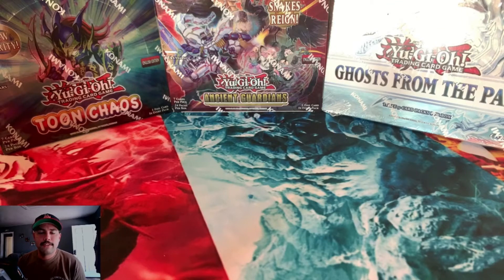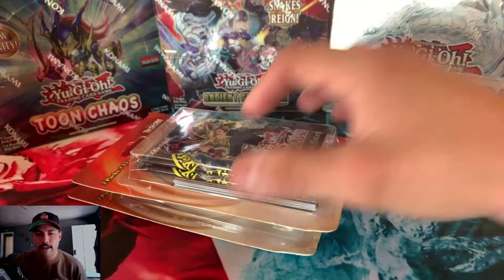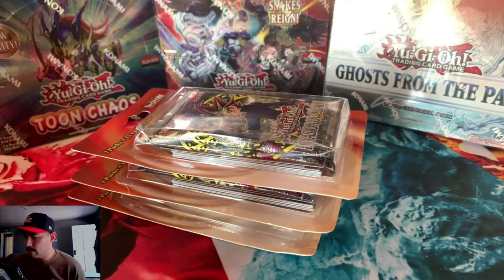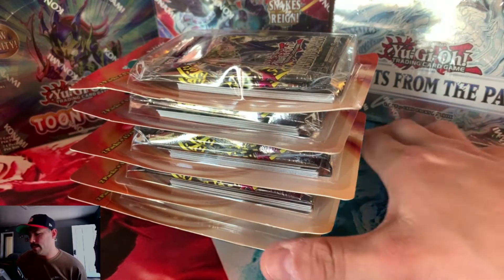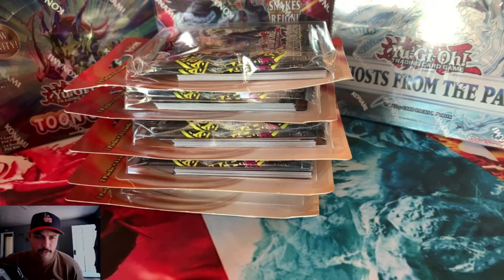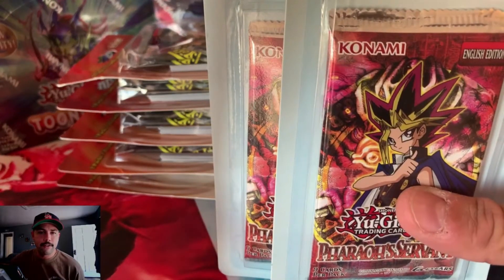Alright, it is the weekend. I am so grateful for it to be the weekend. But before I go ahead and start enjoying myself, I thought I'd give you guys another video before the weekend starts. What I got today are some blisters — Invasion of Chaos, more Invasion of Chaos, a whole lot of Invasion of Chaos. And there's also some additional cards in there as well. I also got some Pharaoh's Servant.